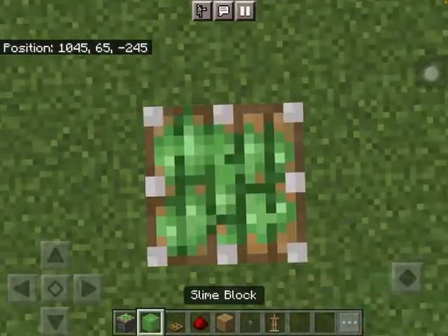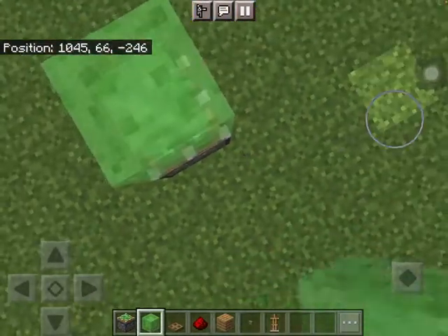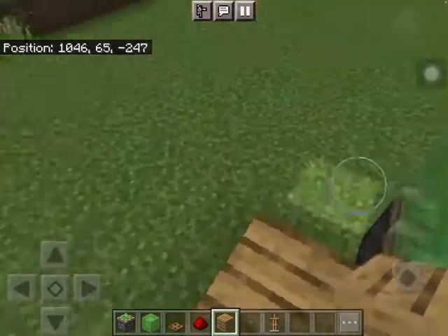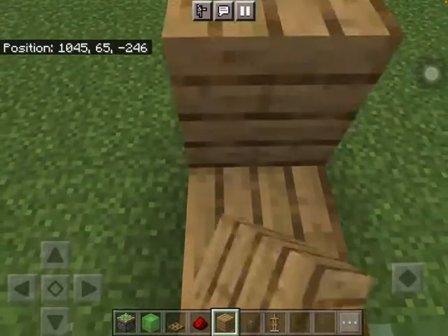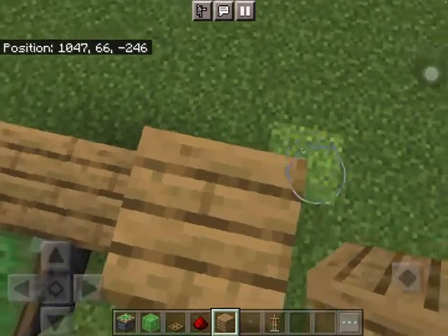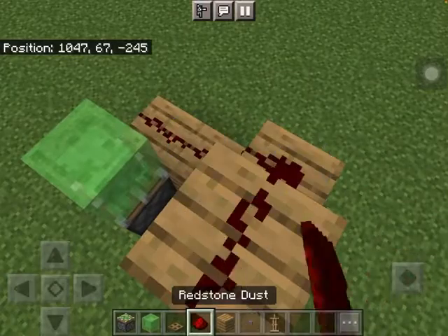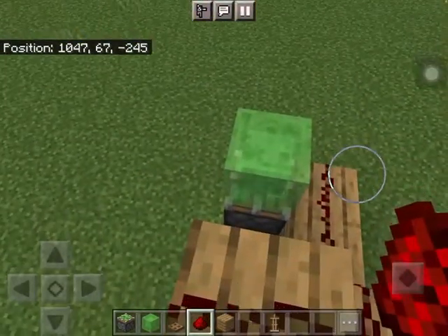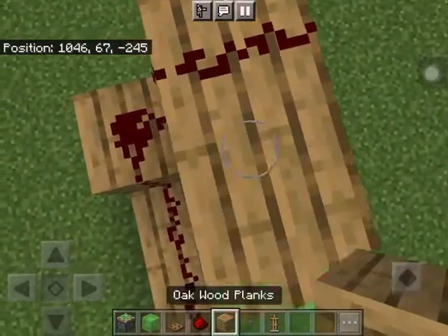Place a sticky piston, place the slime block, and then place two blocks here and two blocks here. Then go one up — make sure you're crouching — and then one up again.